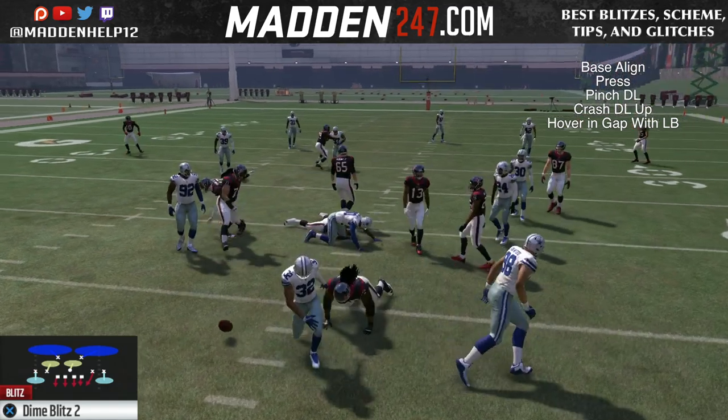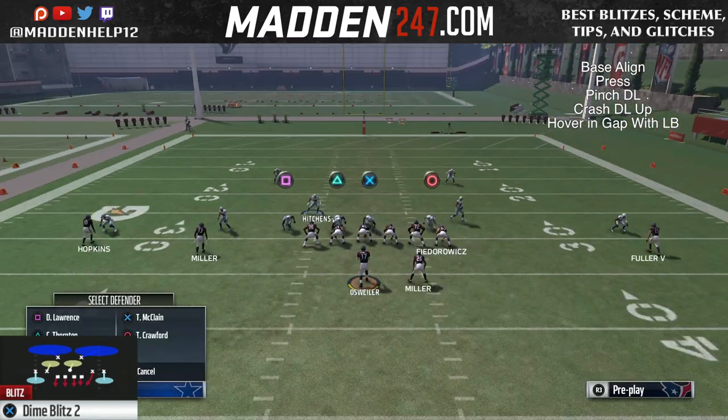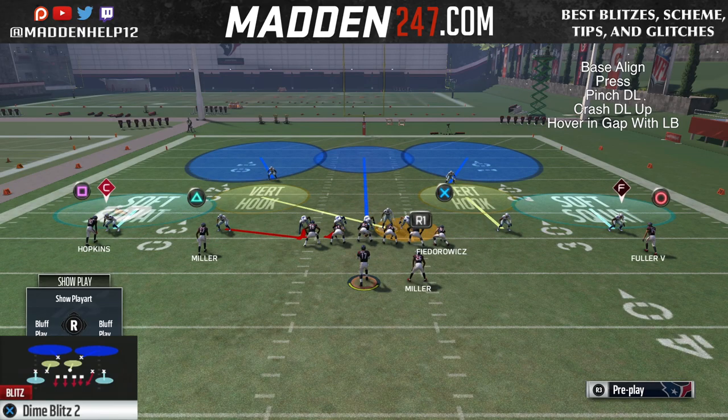This is very similar to the nickel blitz. The setup is the base align, press, pinch D-line, crash D-line up, and you want to hover in the gap with the linebacker.